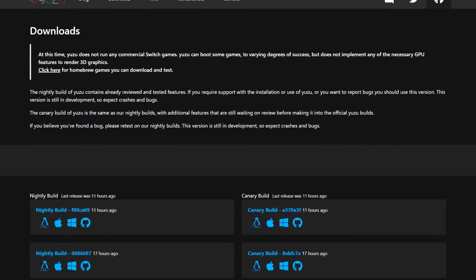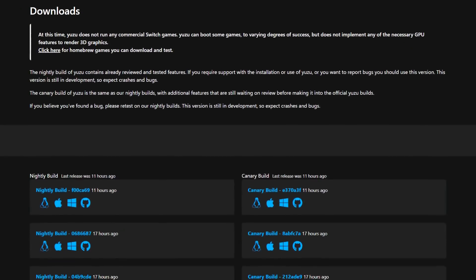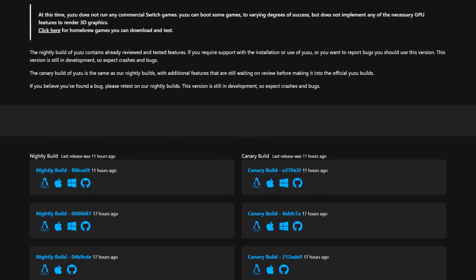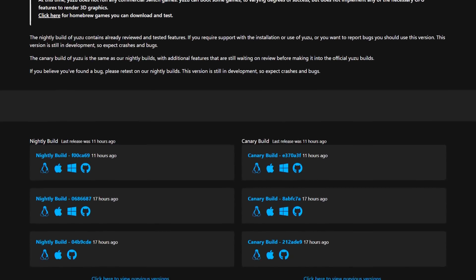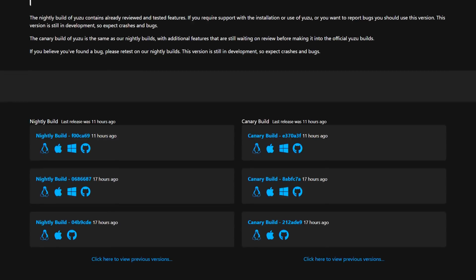When downloading Yuzu, you'll notice that it has Nightly and Canary builds. Nightly is reviewed and tested, whereas Canary has certain features yet to be reviewed. Additionally, it is clear that the team are devoted to supporting multiple platforms including Linux, Mac and Windows.